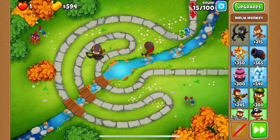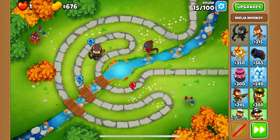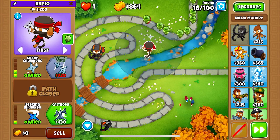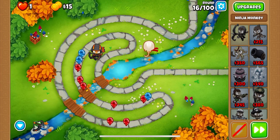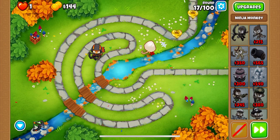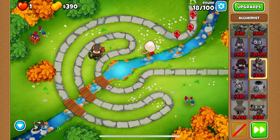I'm going to set the ninja to Strong here because we have some pink bloons coming out pretty soon. Now let's switch back to First. Just some simple micro there, nothing too fancy. We are going to go for a Double Shot now, and the next thing I want to get is something that will help me against lead bloons, which are coming up in just over 10 rounds from now. That will be an alchemist.